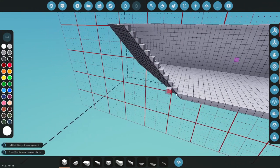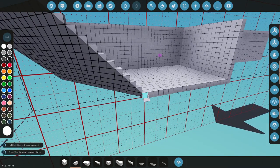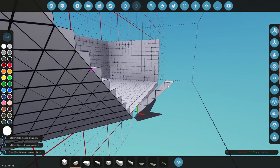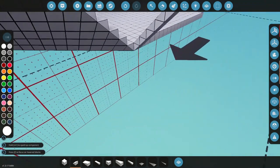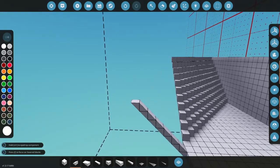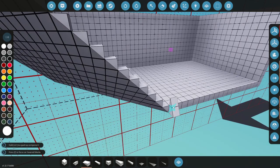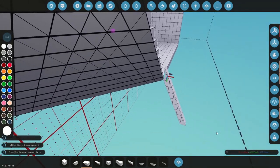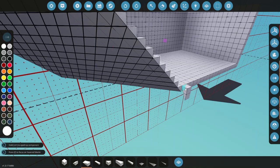Anyways, moving on. I think now we just want to get the sides built up — probably up to here would be good. You know what we could do actually is build this with the 1x2 wedges, and we could have a bit of a sharper hull on the edge right here. That might be interesting — let's see how that turns out.